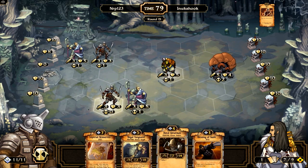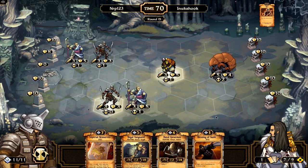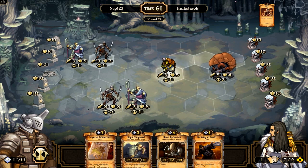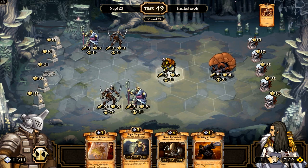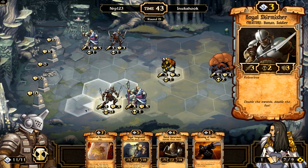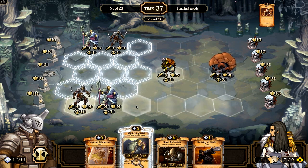I'll use the other Mangonel. We have a Blessing of Haste but what's that going to do for us right now? If I get two Blessings of Haste that'd be great. It's time to run away and let's just play some other guys just for good measure.